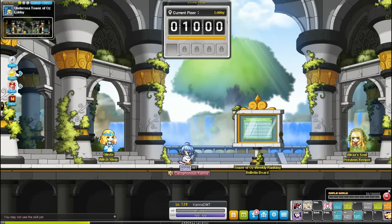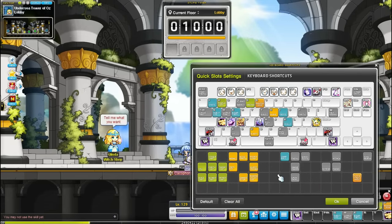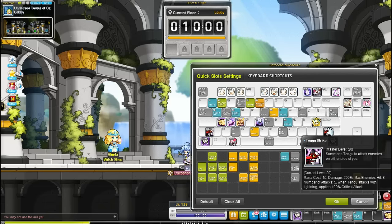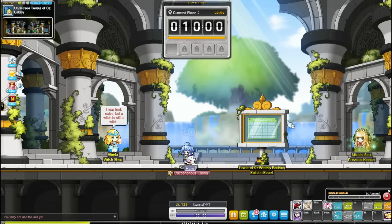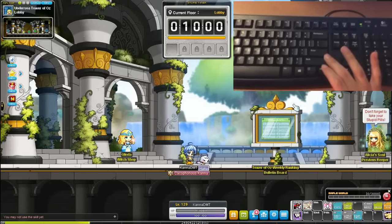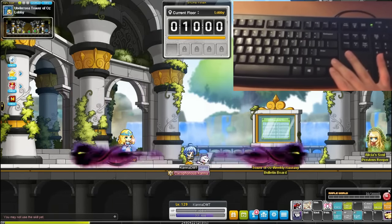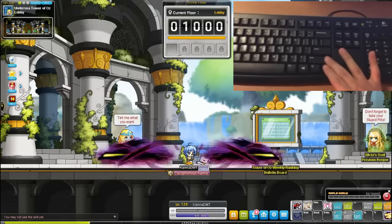Last but not least is Kana. This does not necessarily apply to normal servers, but it is definitely useful in Reboot Server whenever you are Meso farming or training at a multi-platform map. What you want to use for this is Tengu Strike and Mana Balance. Northern Heights and Southeastern Outskirt is where this is the most efficient. Pay attention to the Mana Balance — without me having to think about it, my Mana Balance replenishes. Very, very convenient.